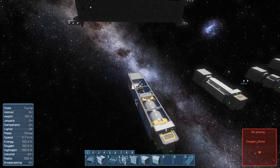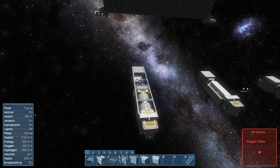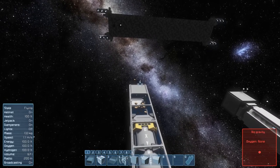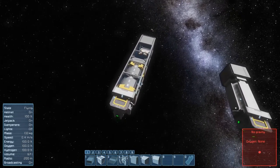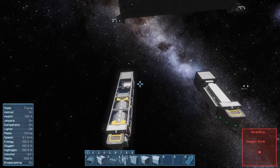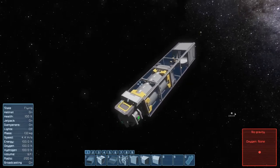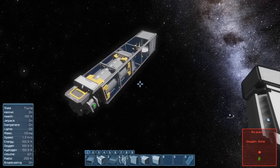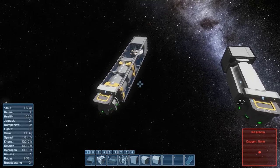Of course you can also build a ship with a merge block and just accelerate and detach the projectiles while you're moving - it works like that but I don't like this version so I didn't even make an example. So let's move on to what else you can use in Space Engineers to accelerate something, to shoot something.